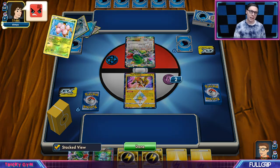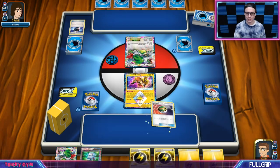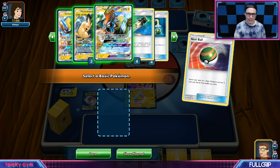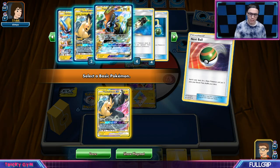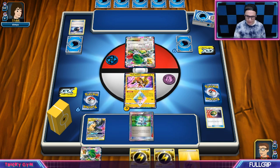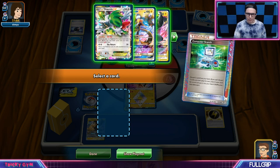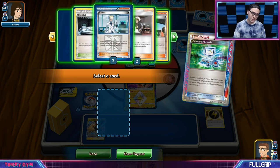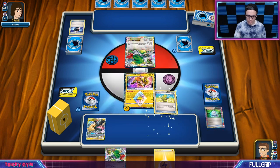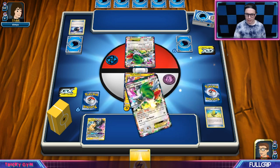I'm not exactly sure my opponent should have Battle Compressored before the Trainer's Mails — I kind of messed that one up. But we're going to try and pull off a Turn 1 Full Blitz on that Shaman. Let's get ourselves a Pikarom. We've got a Computer Search and Shamans — this should be pretty much a layup. I think we attach this and Energy Switch it off, then Computer Search away the Flash Energies and go for Max Elixir.